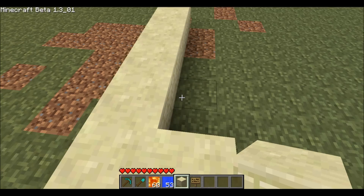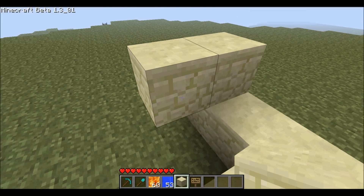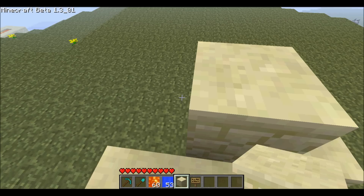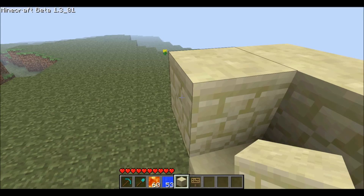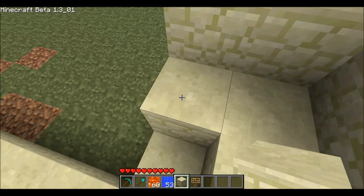You just start building up like this. What I'm building right now will be the side where I put the water — one water source — and this cobblestone generator will take two water sources, one lava source.